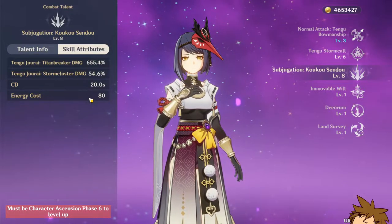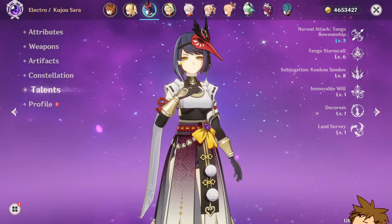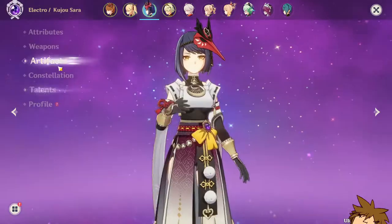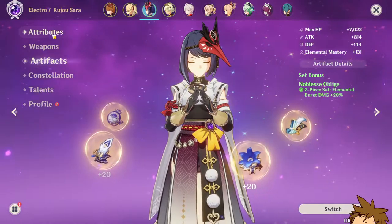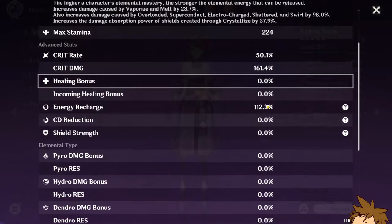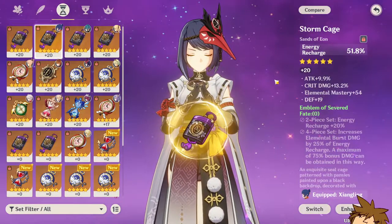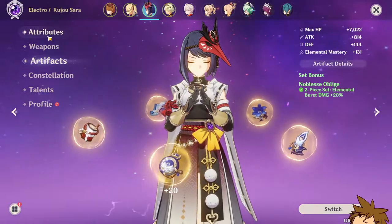The main problem I have with Kujo Sara is the energy cost — she costs 80 for her Elemental Burst. You don't really generate a lot of energy using Kujo Sara, so maybe a character like Fischl is going to help with energy recharge. If you don't have the Emblem of Severed Fate set, you're going to struggle a lot with energy recharge. Her energy recharge is only at 112%, which is terrible. I'd suggest using an energy recharge stat, but for now we're going with an attack setup just to see the amount of damage she can do.